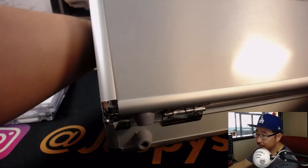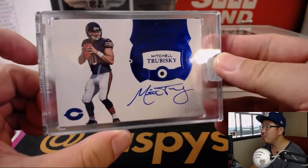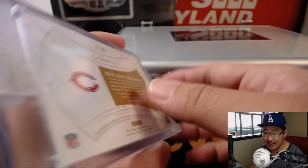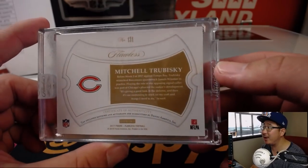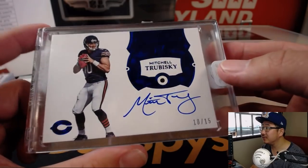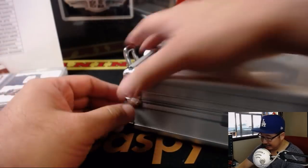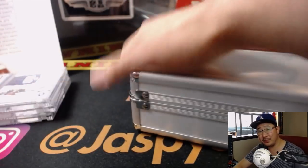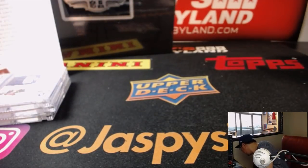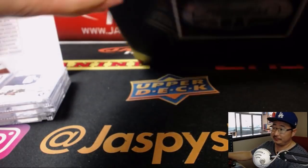And the middle hit is for the Bears — Mitch Trubisky, Sapphire Autograph, 10 out of 15. That is nice. Diane with the Chicago Bears — that is strong. A lot of people are high on Mitch Trubisky; they think he's going to be the difference maker and take the Bears to the next level this season. It's possible.